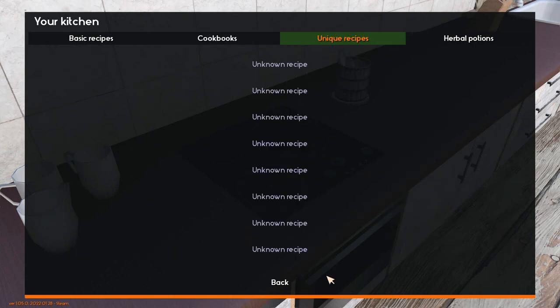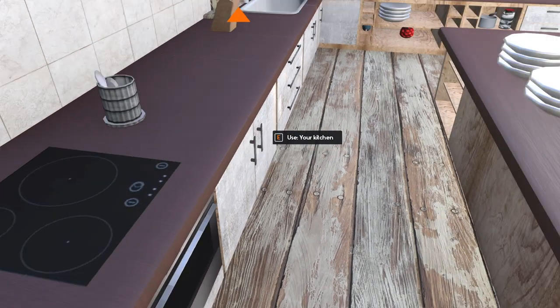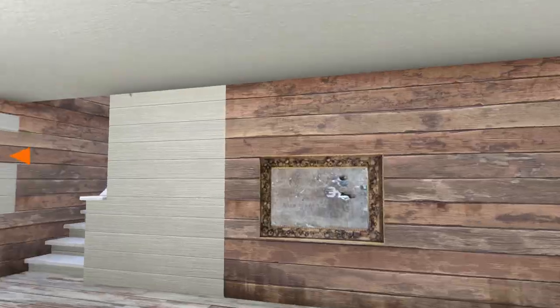Unfortunately in unique recipes you don't get that much. Later on in the game you unlock all the herbal potions, and then you'll be able to find herbs. Herbs and mushrooms are always found together.